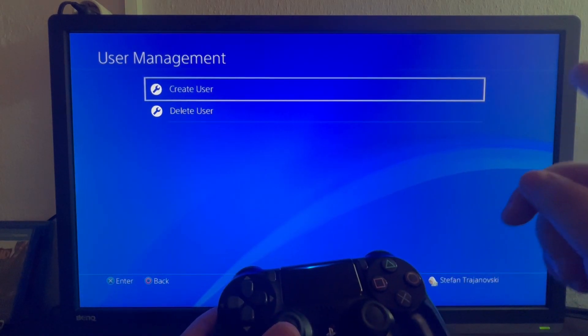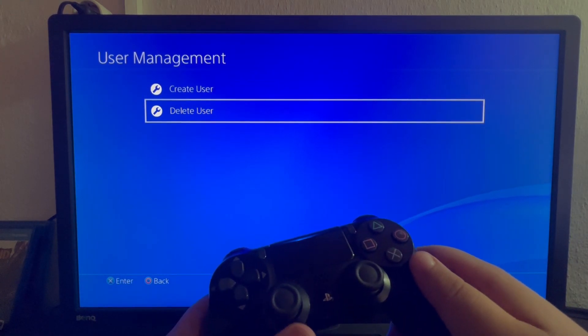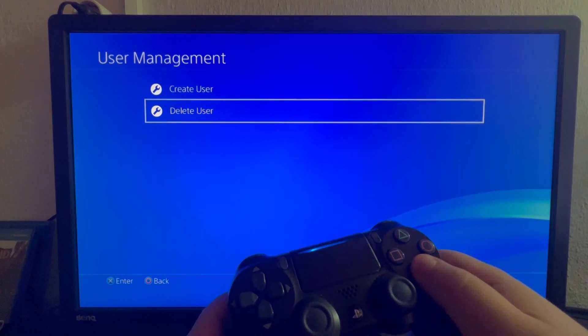Now you have two sections: Create a User and Delete a User. You scroll down once with your analog and press X to select Delete User.